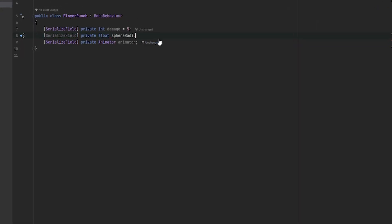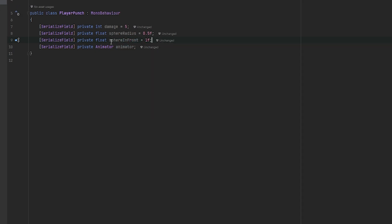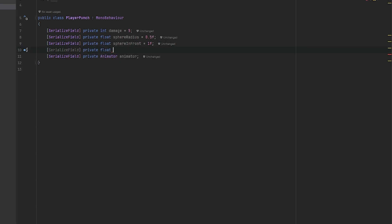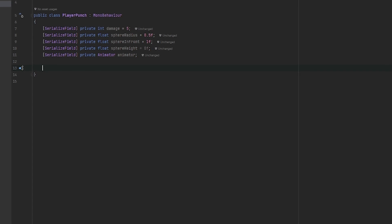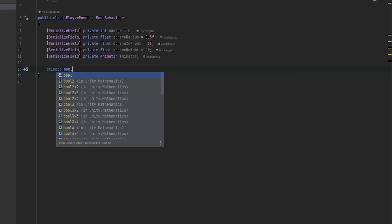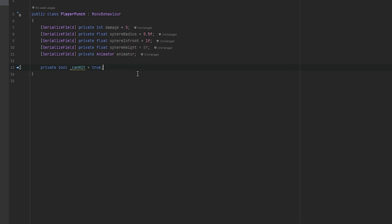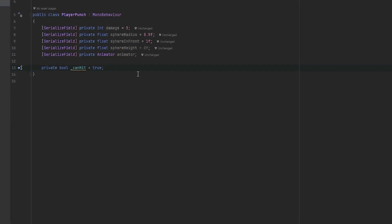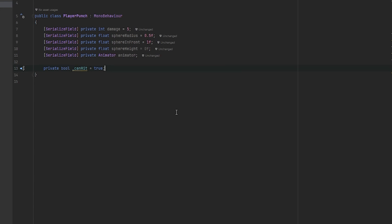First is the sphere radius — for my sake I'll set that to 0.5f because that's what worked for me. I'm also going to have a sphere-in-front variable, which is basically how far in front of the player the sphere will be, and then the sphere height, which for my sake was just 0. We also need a bool to check that we can actually hit and trigger the animation, so the player can't spam faster than they can actually punch. This is going to be a private bool _canHit, and I'll set it to true by default. What's very interesting about this setup is that everything is controlled by the animation — when the player can hit again is decided by when the animation is done, and when the overlap sphere actually checks for hits is also dependent on the timing of the animation.